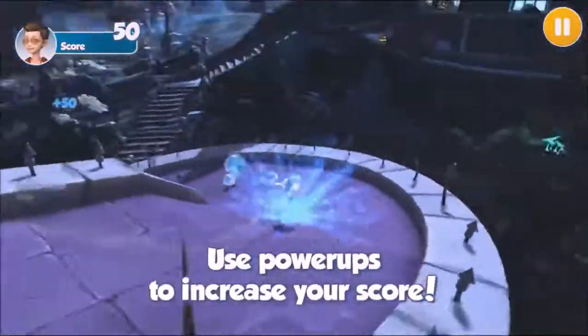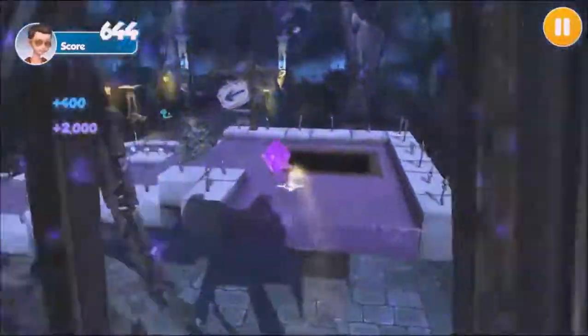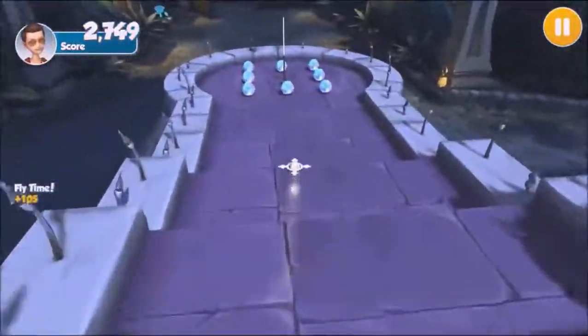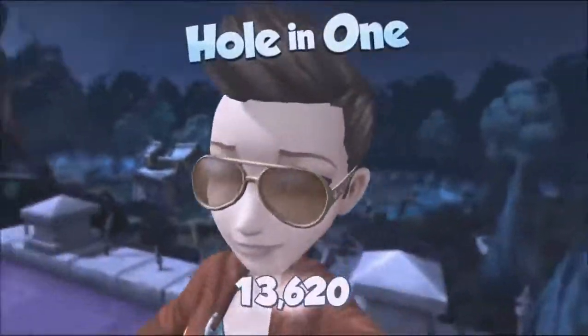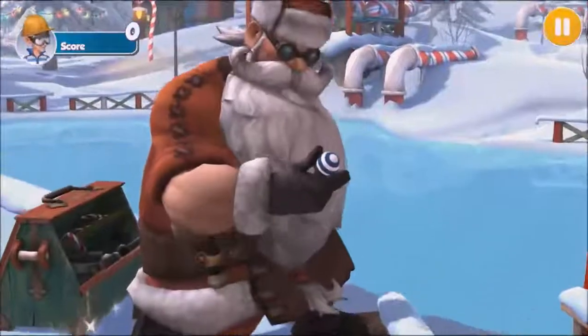Each of these courses has holes of varying degrees of difficulty, as you would expect with any golf game. With each hole you can find different types of power-ups, such as magnets that will pull your ball towards the hole, or a remote control that you can actually use to guide your ball to the hole, and much more.